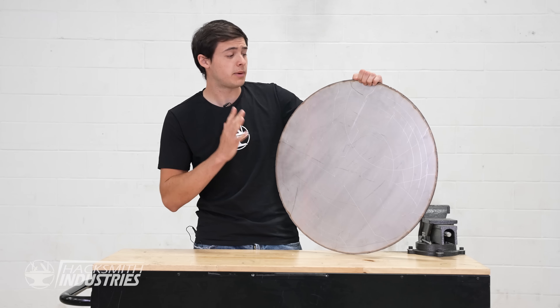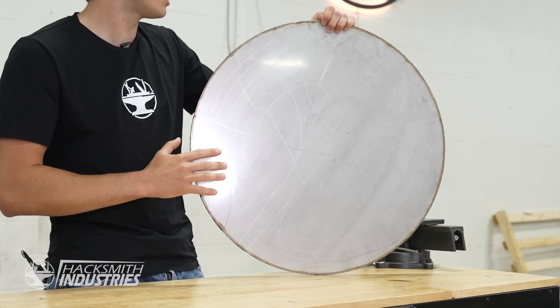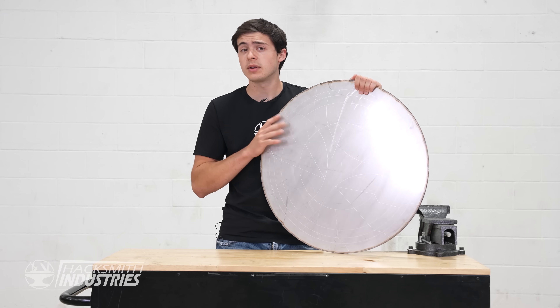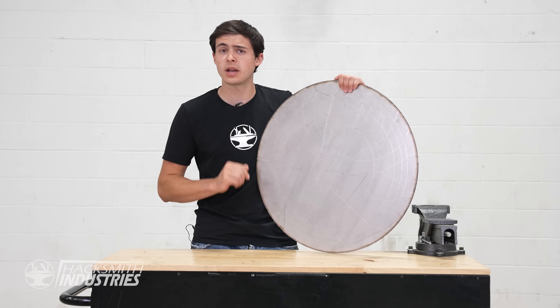This doesn't look like much yet. We just have a logo etched onto a piece of 1/8-inch stainless steel, welded to another piece of 1/8-inch stainless steel. But a shield is not flat. So to give it its shape, we're going to be using a process called hydroforming. More on that later.